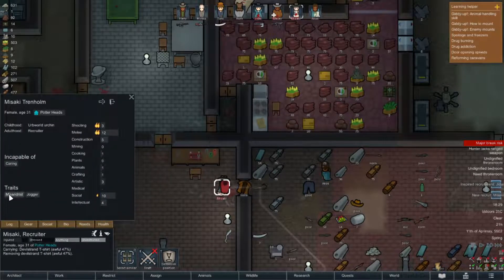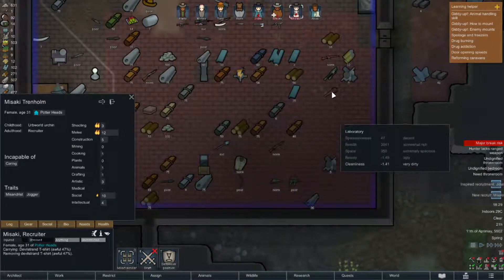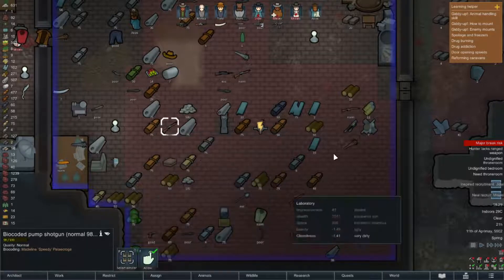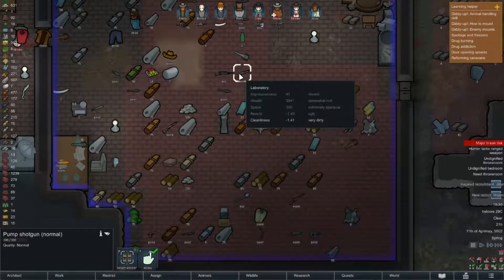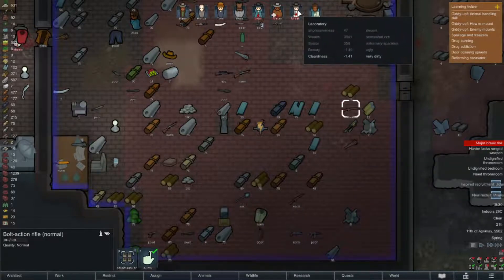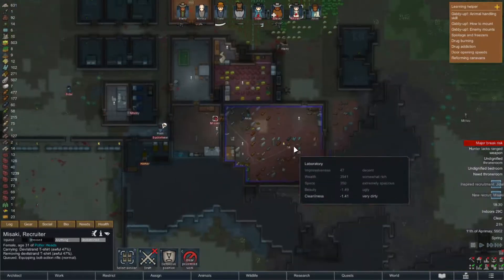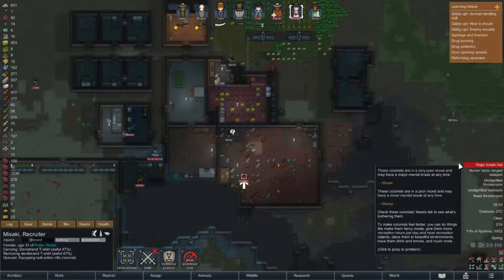She is not a fan of men unfortunately, but she does have great mood speed and is unfortunately another melee fighter, but I think I'm going to get her using a gun for right now. I've got an excellent sniper rifle, a bio-coded shotgun, and bolt action options. I think I'm going to give her the normal bolt action. People are pissed off, but hopefully they're going to get a little bit happier.